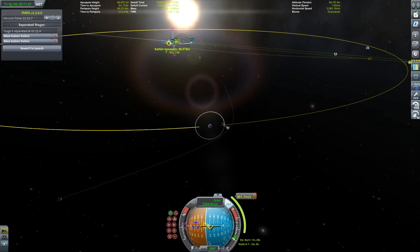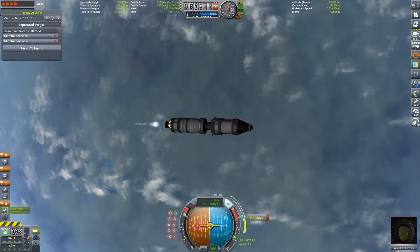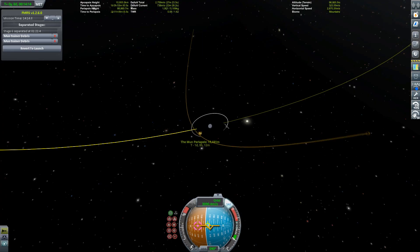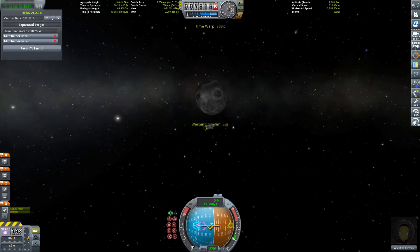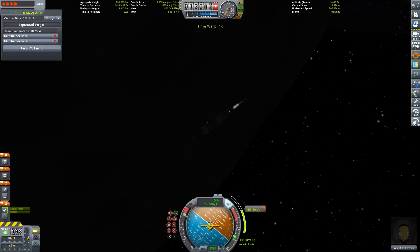I personally like to focus the view on the moon — just click on it and select 'Focus View' — so I can fine-tune my maneuver both while planning and while performing the burn. I like to right-click on the periapsis icon so I can monitor how close to the moon I'm going to get. Anything above 10,000 meters is totally safe; I usually aim for around 15,000 purely out of habit. The most effective way to circularize is of course at periapsis.